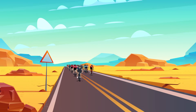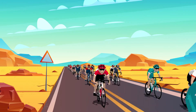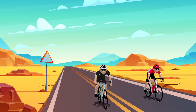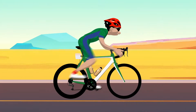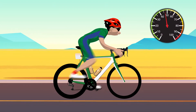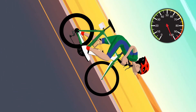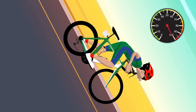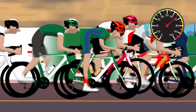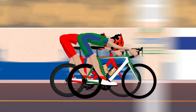Road racing is the most popular professional form of bicycle racing, with some of the fittest athletes in the world competing. Pro cyclists, when racing, are required to maintain an average speed of around 45 km per hour on flat roads, increasing to over 100 km an hour on downhill descents and 65 km an hour in the final stages of a race in the sprint to the finish line.